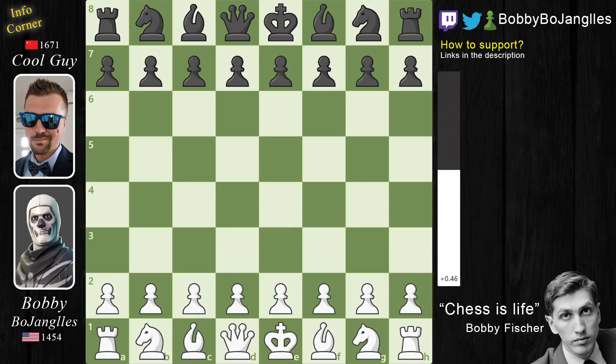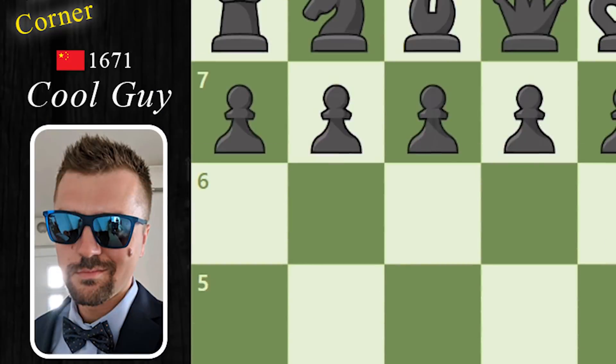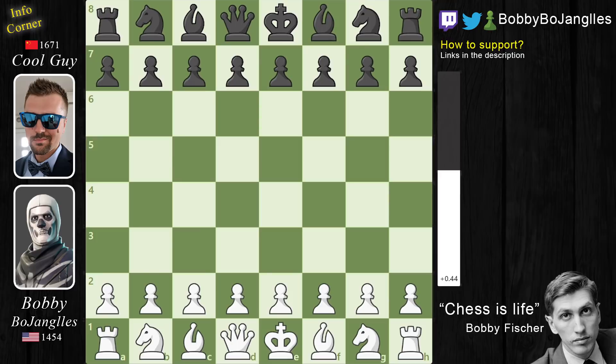Hello everyone and welcome back to the Bobby Bo Show. Today I have a very nice game from the last Bobby Bojangles viewer arena, played by myself and the cool guy 0917 on chess.com. As always I start with E4 and Mr. Guy responds with E6, the French defense.